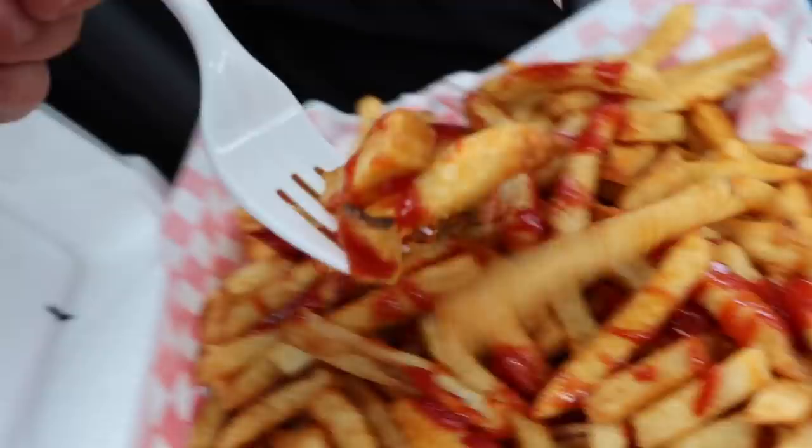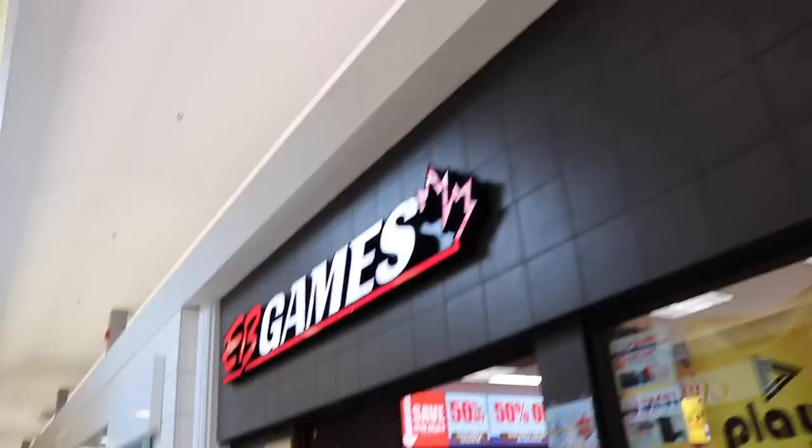Alright guys, we made it to EB Games. Let's see what's new. Back here they have a pretty good amount of stuff. They have this one over here which I thought was pretty cool — this is Beverly Hills Cop, Axel Foley, which is actually pretty cool with the bananas there. I like that. There's two of them — both Axel Foley, just one with and without bananas.